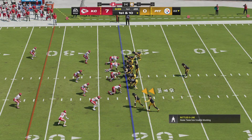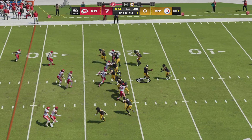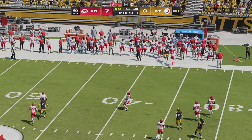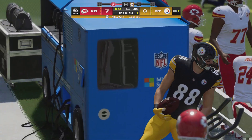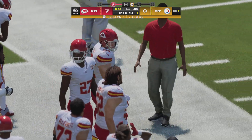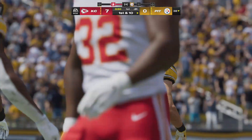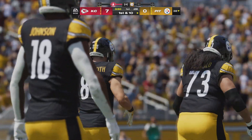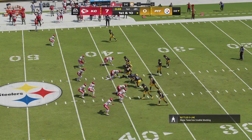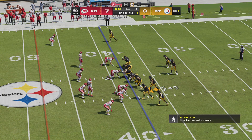Rudolph leads the Steelers out on first and ten at their own 22. Here's a play-fake as they set up to throw — they'll get this to tight end Pat Freiermuth, and he takes it beyond the 35 before going out of bounds, 16 yards to start the drive, first down. When defense gives up a tough shot on the opening drive, the offense wants to get out there and get those points back right now. That's a sharp throw to get this drive off to a good start.